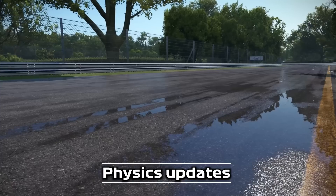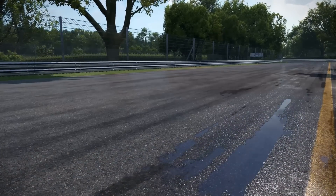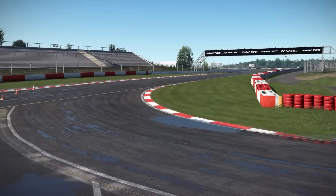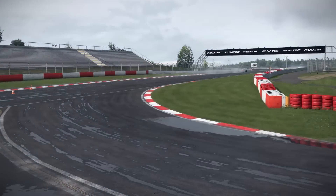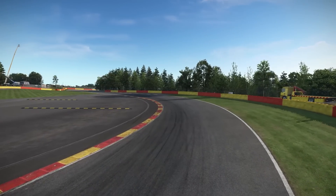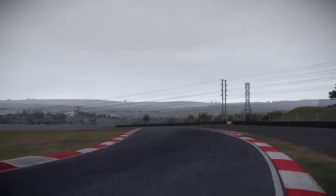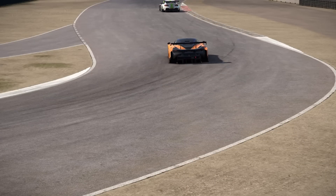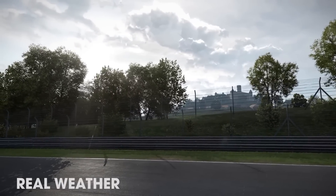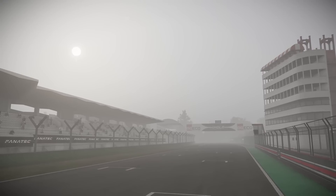The 1.5 update will also bring fairly major physics updates, expected in June. The focus is on tyres, aero and suspension. They've discovered that the Seta tyre model, used by the Madness engine that Automobilista 2 is based on, was being confused by values fed to it by the old ISI pMotor model, which made a bit of a mess of the tyre carcass simulation. The original Automobilista was based on rFactor from ISI, and this is another step of phasing out that legacy code — a good move nonetheless.